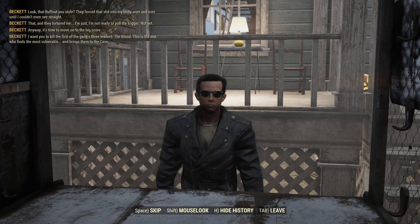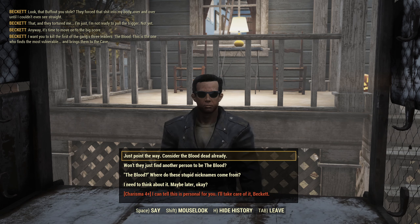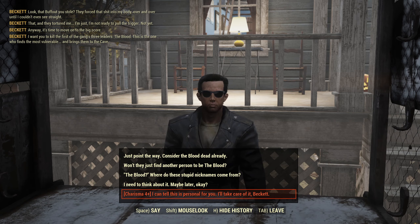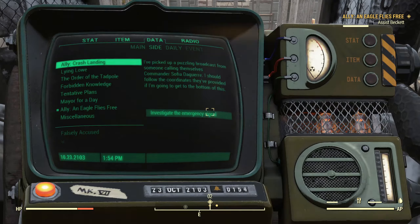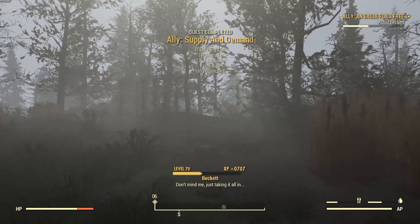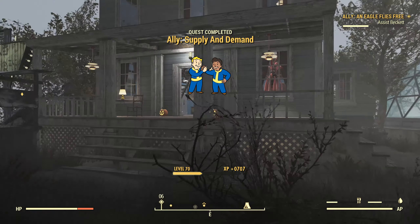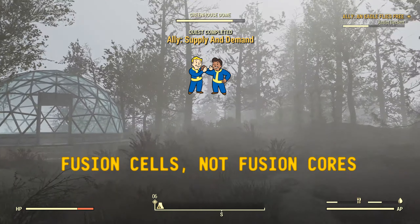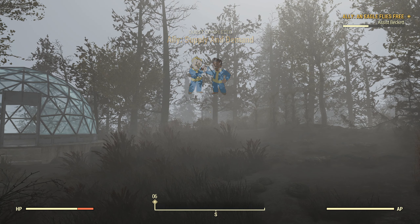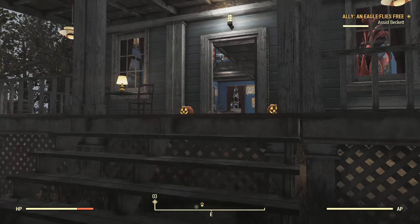It's time to move on to the big score. Beckett wants us to kill the first of the gang's three leaders - the Blood. This is the one who finds the most vulnerable and brings them to the cave. That completes a quest and gives us an item reward of four Stim Packs, twelve, five, five, six rounds, a Tesla rifle, and six fusion cores.